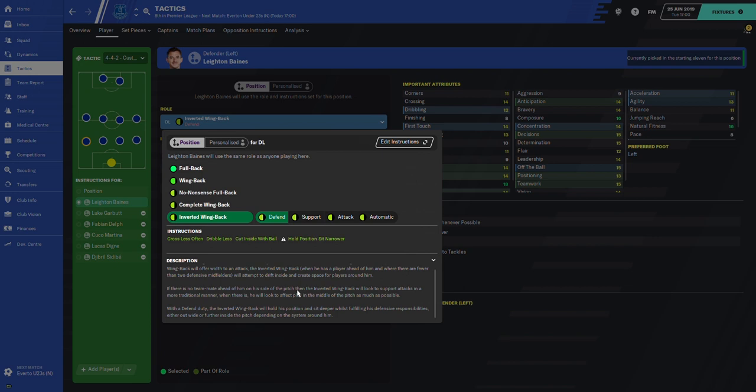On defend, the inverted wingback will hold his position and sit deeper whilst fulfilling his defensive responsibility either out wide or further inside the pitch depending on the system around him. While on support, the inverted wingback will look to cut inside with the ball and either drift inside from the flank or move into a more central position to support the play depending on the system around him. With attack duty, the inverted wingback aims to cut inside and eventually support the attack by drifting inside from the flank or from a more central position depending on the system around him.